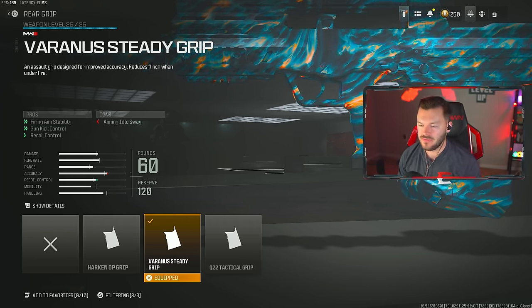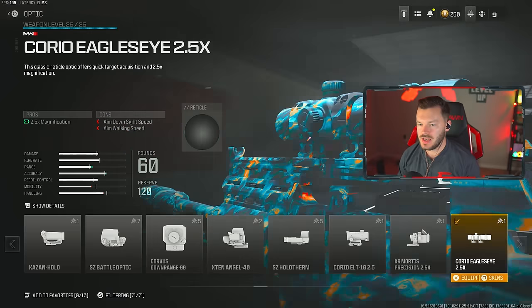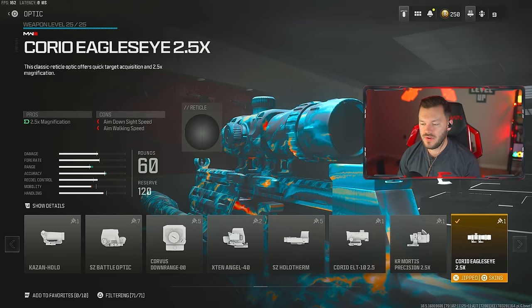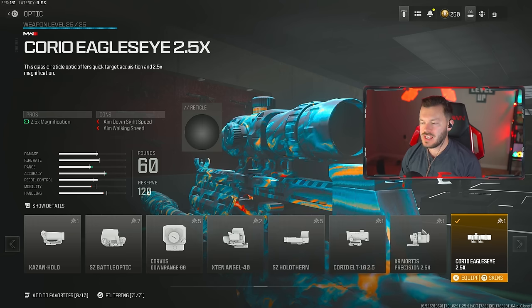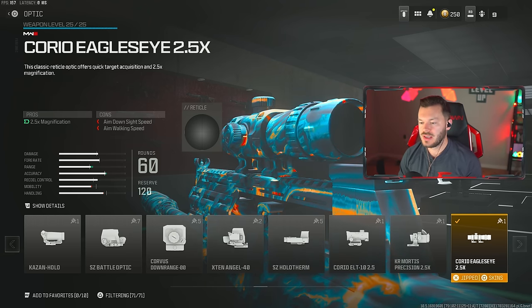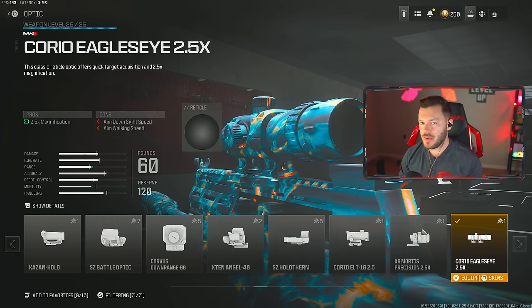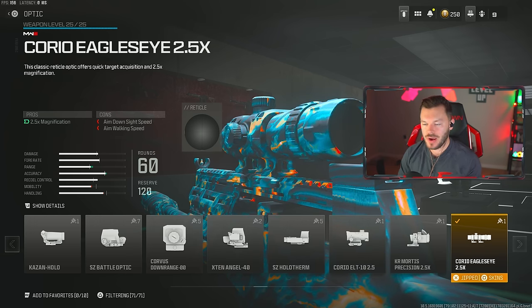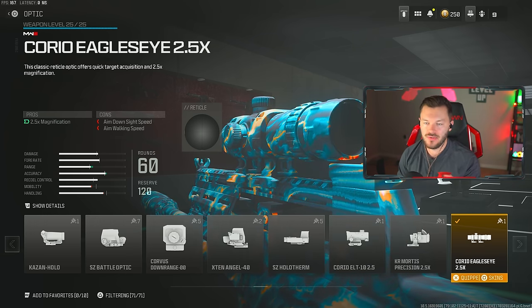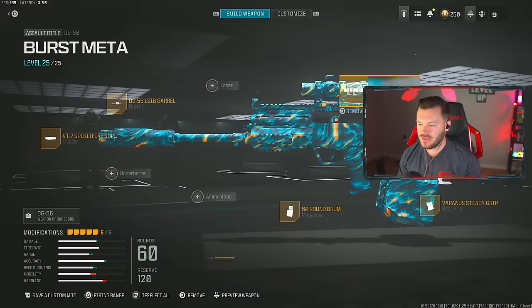On this gun in particular, the Corio Eagle Eye optic works out very, very well. I definitely recommend keeping this on here because this gun is a lot more precision-based as opposed to an assault rifle where you can be a tad more aggressive. This is not like the Ram 7 — you want to be picking people off. So this will help you do that. But this is my full build right here; definitely give it a try.